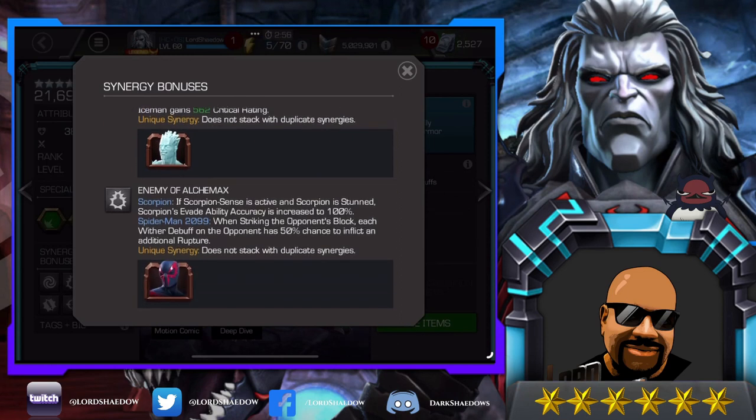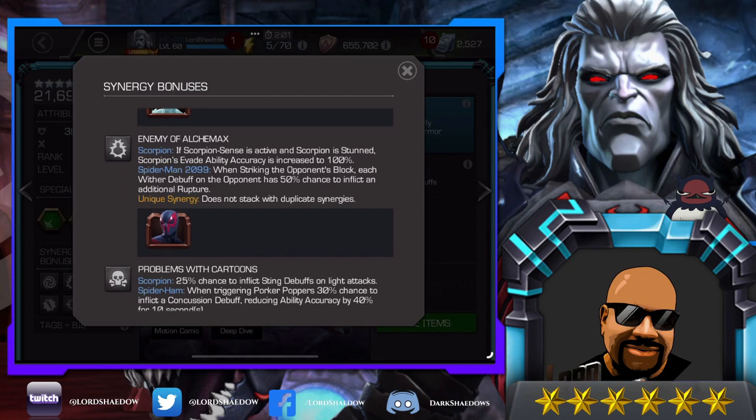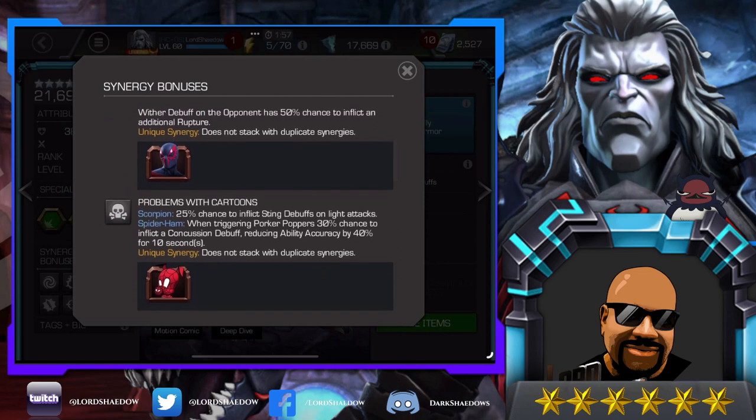We've got Spider-Man 2099, who is an awesome champion — I got him four times when I was going for Hercules in the featured and didn't get Hercules once. Anyway, if Scorpion Sense is active and Scorpion is stunned, Scorpion's evade ability accuracy is increased to 100%. That is really nice — it reminds me a little bit of Quicksilver, who will evade when stunned. This looks like it gives Scorpion similar reliability on his evade.